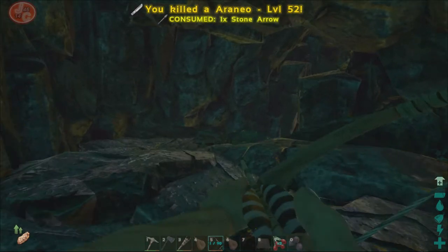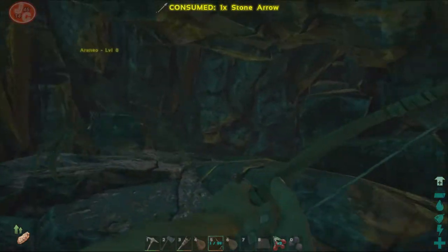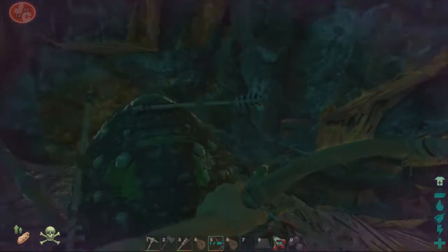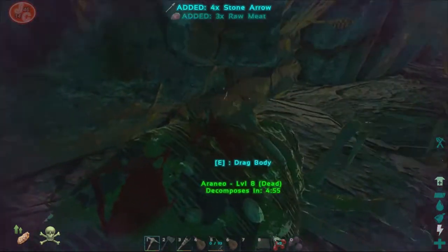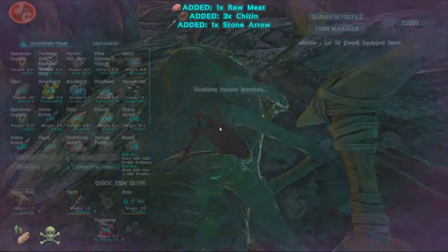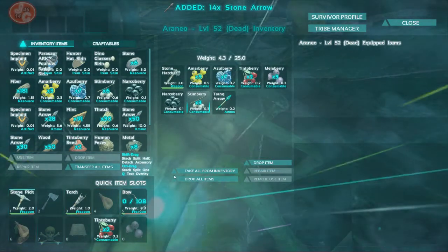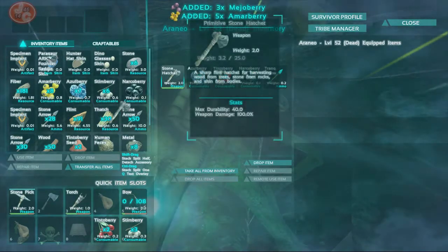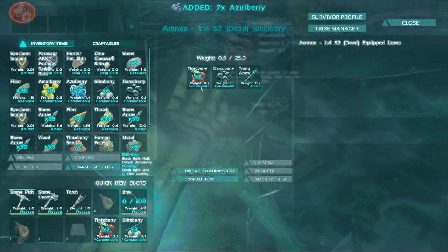Killed a level 52. Again with the torpidity — freaking irritating. This is what I'm talking about: there's some more stone arrows for us, he's got some stim berries as well as regular berries, and a hatchet, which we do actually need. I'm just going to take the whole inventory from that.